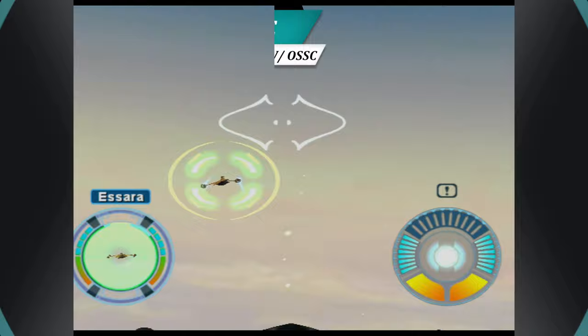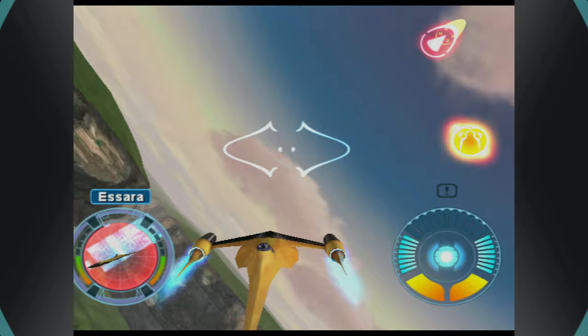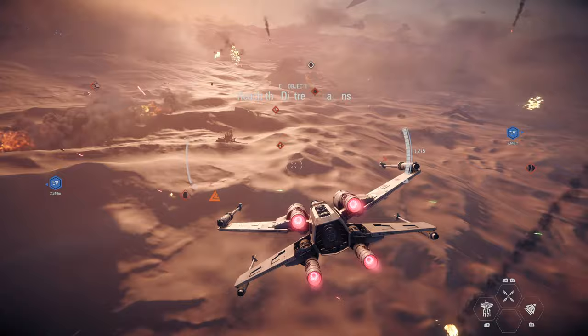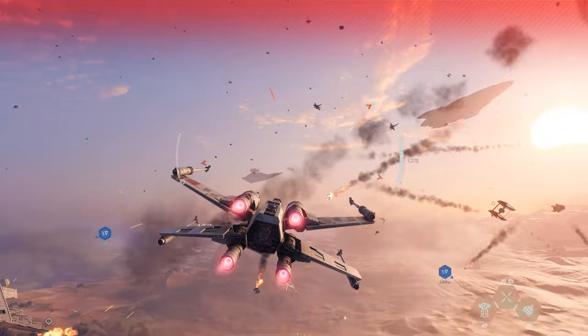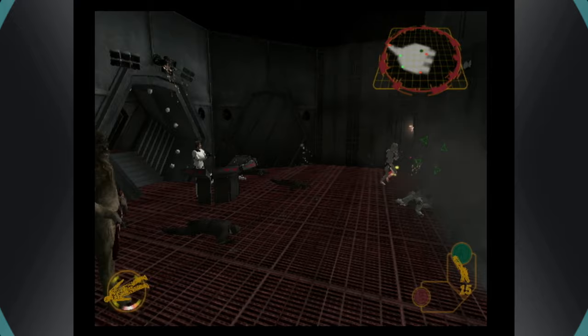Star Wars games released since 2001 that feature flying have by and large been huge let downs for me. The Starfighter series looked cartoony and controlled horribly in comparison to Rogue Squadron 2. Battlefront 1 and 2 couldn't match the scale, fidelity, or awesome controls of Rogue Squadron 2. EA's Battlefront games have finally seemed to bring the sense of scale back, but controls and the sad fact that you get no dedicated flight campaign is unfortunate. Even Rogue Squadron 2's direct sequel, Rogue Squadron 3, implemented a slew of on-foot missions that felt dated and restrictive even back in 2003.